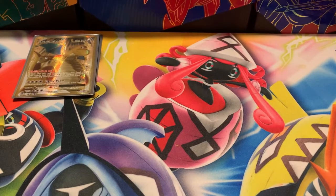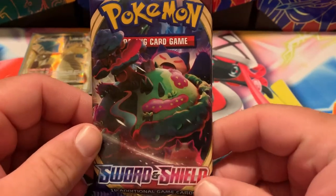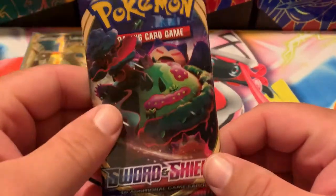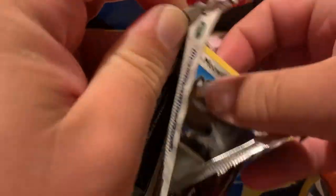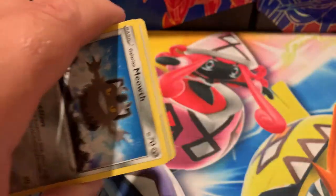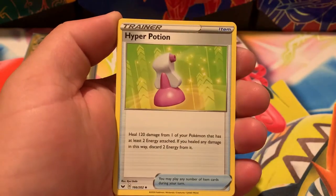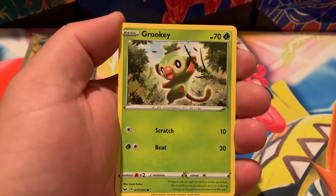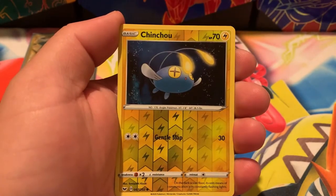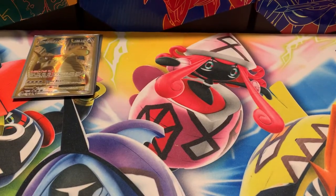Now getting into some of the newer stuff — a Sword and Shield pack with Snorlax VMAX pack art. Sorry, my pronunciation is a little off tonight; my gum is kind of sore. From the front: Fire Energy, Kingler, Hyper Potion, Citrus Berry, Galarian Meowth, Sizzlipede, Wooloo, Grookey, Sobble. The reverse is Chinchou and the rare is a Snorlax non-holographic.